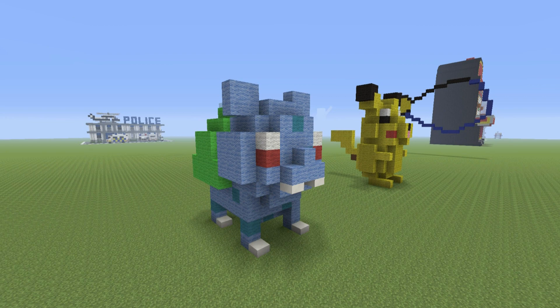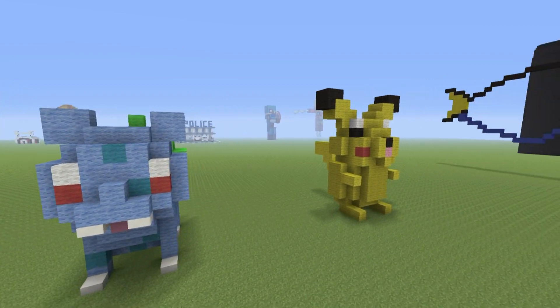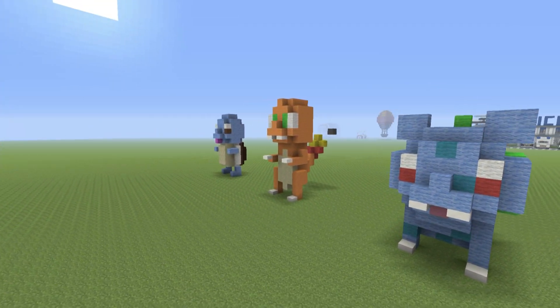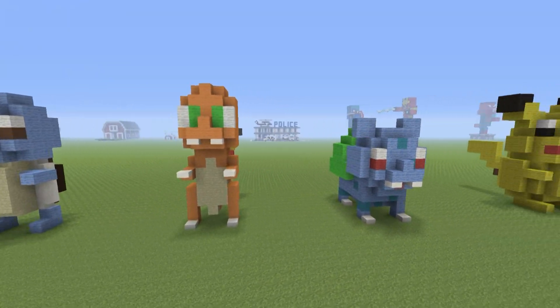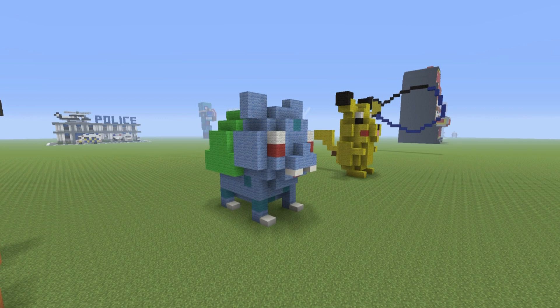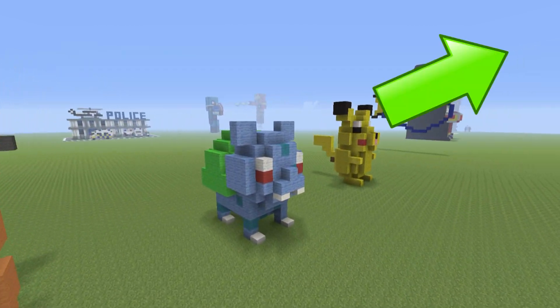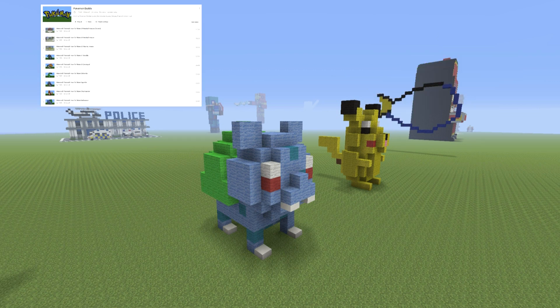Hey what's up YouTube, in this video I'll be showing you how to make a mini Bulbasaur statue. I've already showed you guys how to make Pikachu and I do plan on showing you how to make Charmander and Squirtle as well. Check out the description below and I'll leave you a link to my Pokemon Builds Playlist which will house not only these but loads of other Pokemon related builds as well.